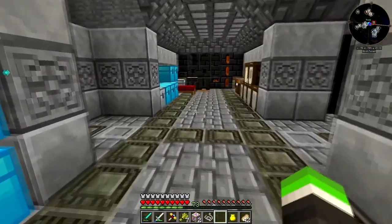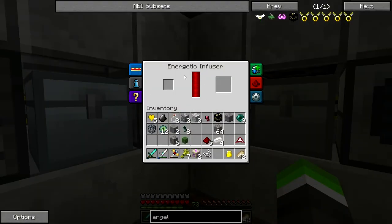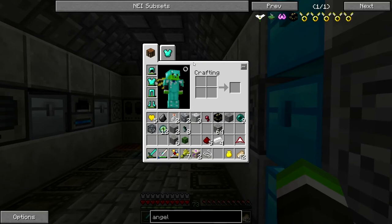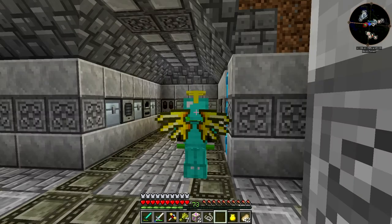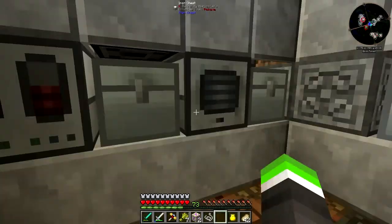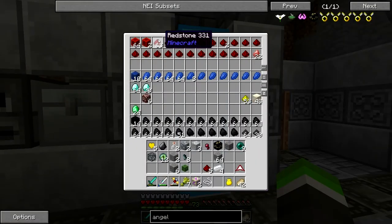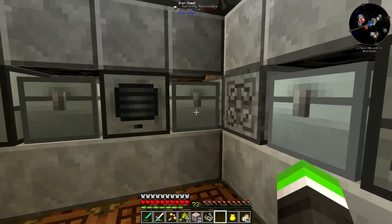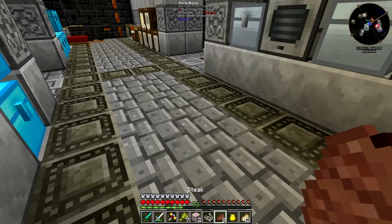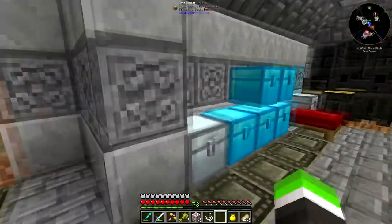There's an energetic infuser here because I had a jetpack - but now I've got wings! I've been charging the jetpack here. There's another pulverizer because when you put redstone in, it gives you more redstone. And here's a furnace for smelting other things.